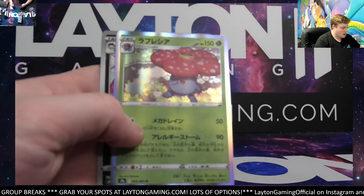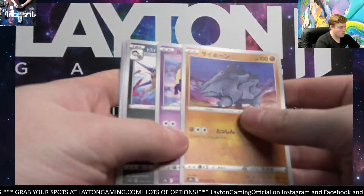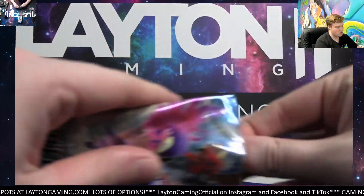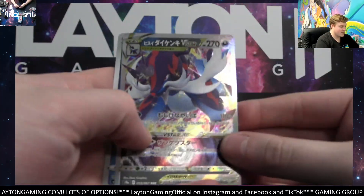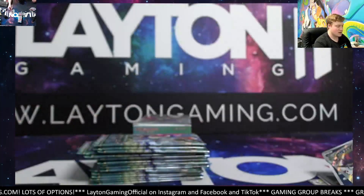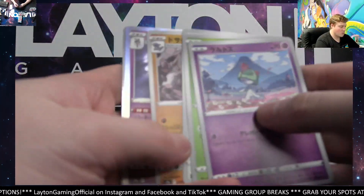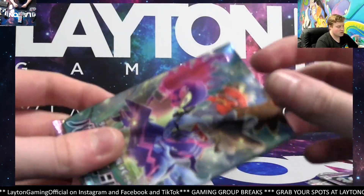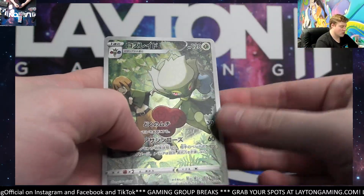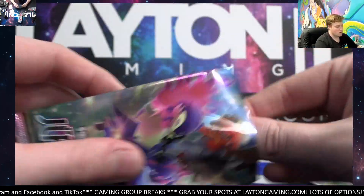Here we go - holo right off the rip, Vileplume. Diancy holo, got the trainer there. The non-foils shift with this one. Oh nice, it's Hisui Samurott V Star - nice! Dark energy, Basculin in reverse there. You go Darius. Gloom reverse - we shall see. And a holo Chandelure.